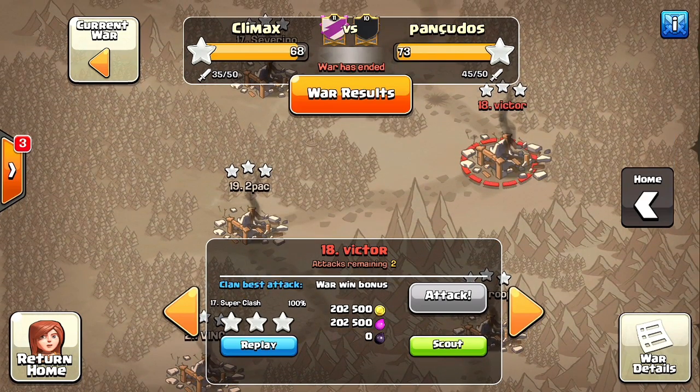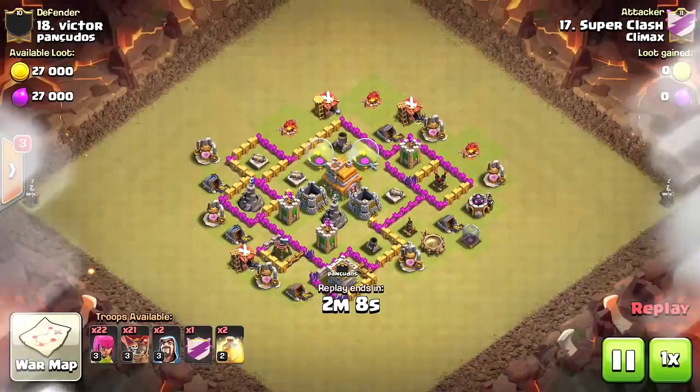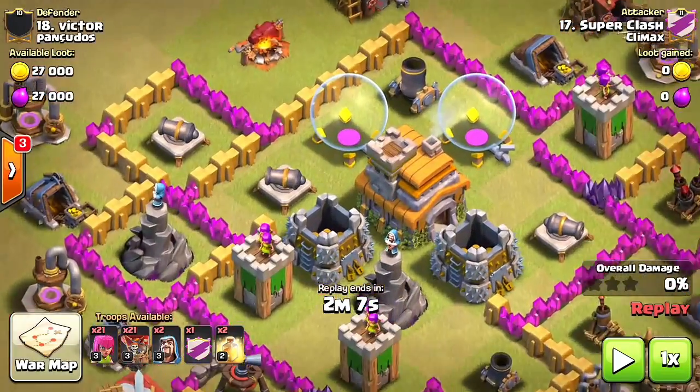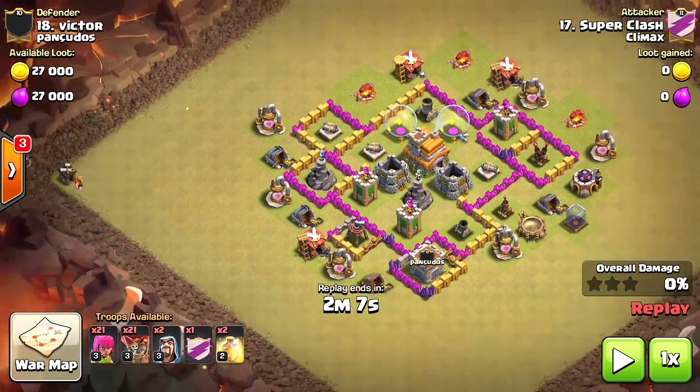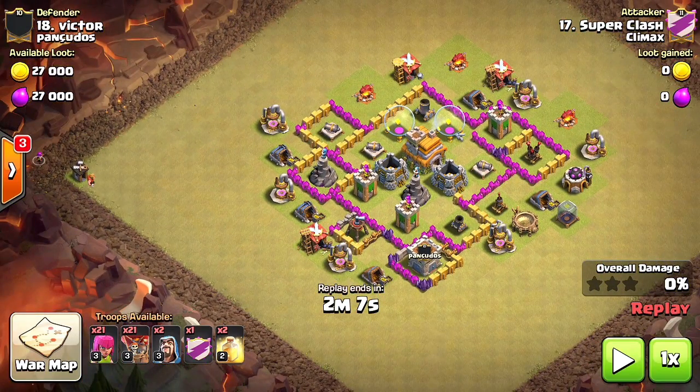Super Clash is a Town Hall 6 going against a Town Hall 6. This guy has a Town Hall 7 — so he is upgrading to Town Hall 7 — however, he does have Town Hall 6 level defenses and a Town Hall 6 amount of buildings.